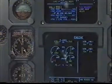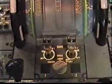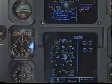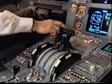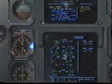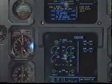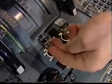ECAM actions. Engine 1 failed. Engine mode selector ignition. Ignition. Thrust lever 1 idle. Confirm. Confirm. Idle. Adding green. Check. If no engine relight, parameters check, no relight. Engine master 1 off. Confirm. Confirm. Off.